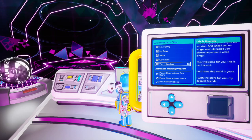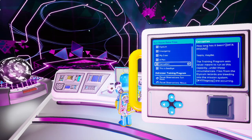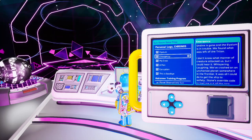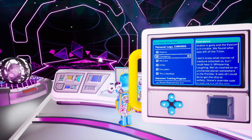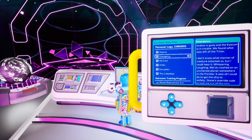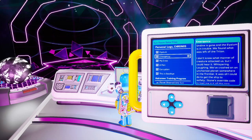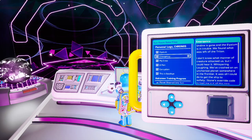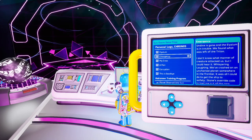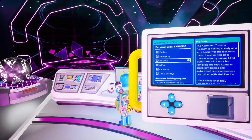For right now, this was kind of just a side mission. We'll have to wait and see. Here under Emergency, it says I don't know what manner of creature attacked us, but I could hear it whispering, laughing. We crashed onto an uncharted planet somewhere in the frontier. So whatever the Triton crashed onto, it's a new planet, and it has some kind of creature that is hostile. That's something I'm guessing will be the future — we're going to go to that planet, I'm guessing.